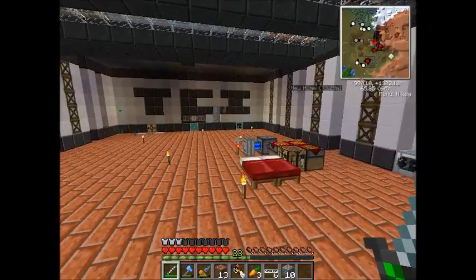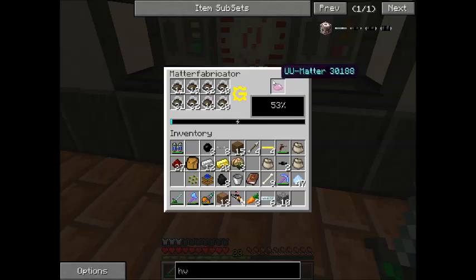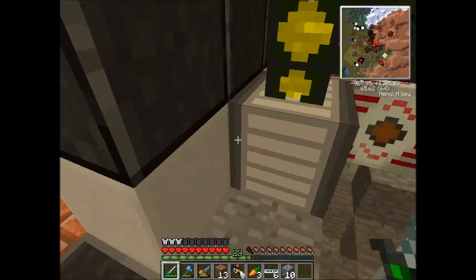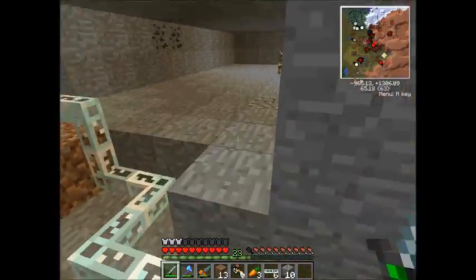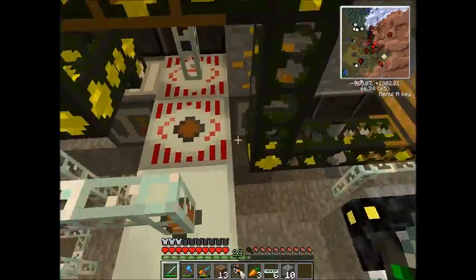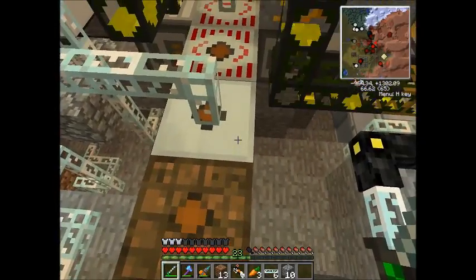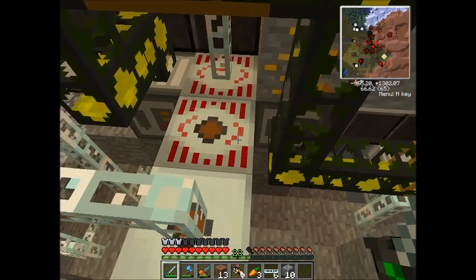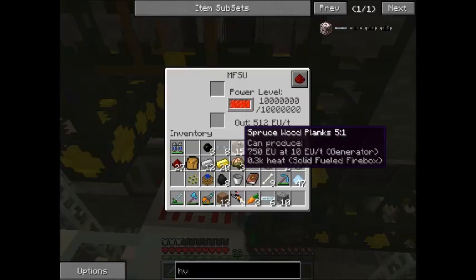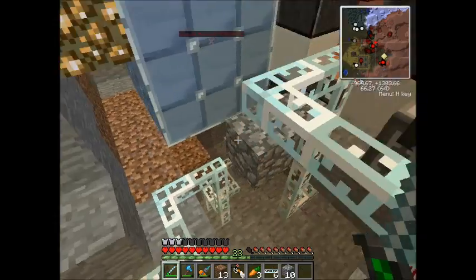Next thing I did was in the back here. The Matter Fabricator stopped running because I shut it off to gain energy in our MFSU. But look what I did — before we were only getting 128 EU per tick from the medium voltage transformer into the Matter Fabricator. But I added a high voltage transformer, and oh, it's filled — that means we can start running the Matter Fabricator.